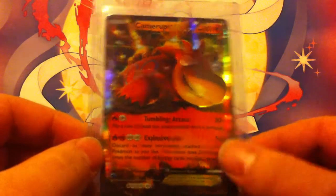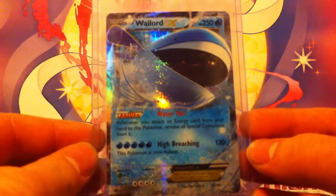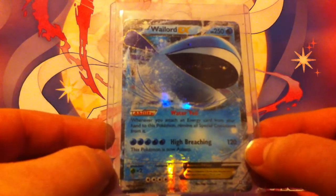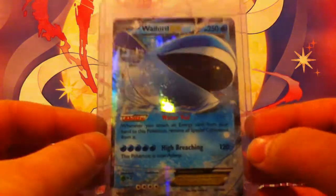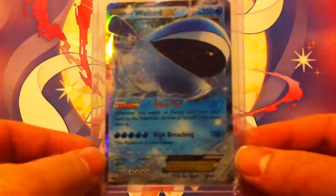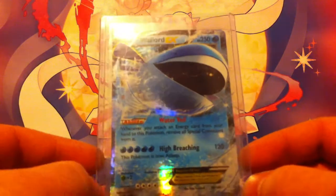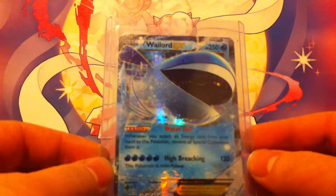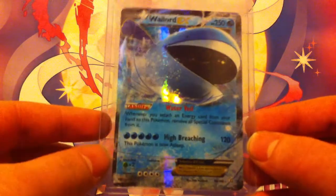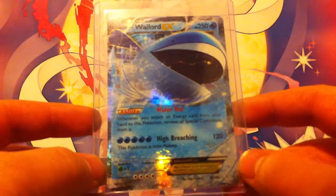Another very popular card in this series is Wailord EX. Its high attack cost of five water energies for 120 damage makes it a very slow Pokemon, but its 250 HP means it's going to wall for your team as long as any other card could. I believe this is the highest HP of any Pokemon card as of now, though I'm not totally sure. The full art version of this card, which I don't have, is also extremely popular and valuable.